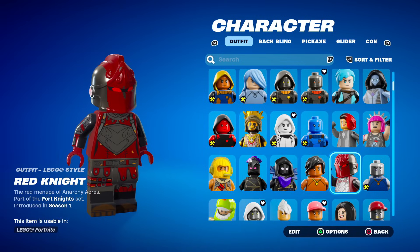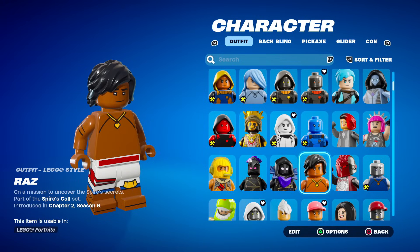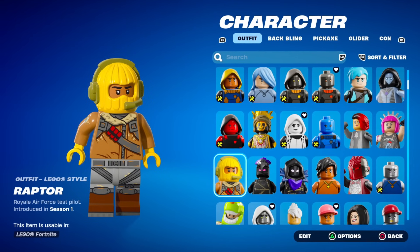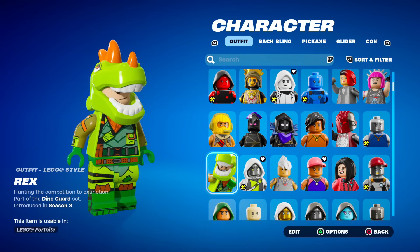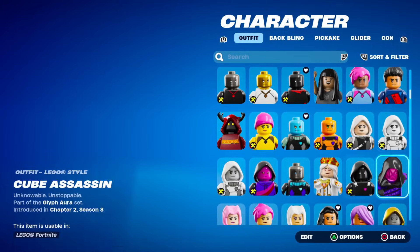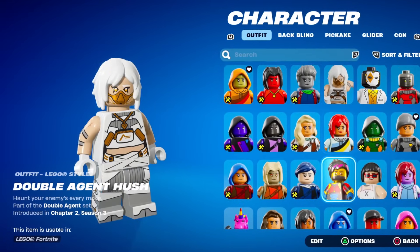Red Knight — I love the fact that skins with helmets, most of them, they actually kept them on. For example, Raptor — they kept his mask on, which I think is super unique. Rex as well — they got the dinosaur head. Guys, I literally have way over a thousand skins, so we probably need to get going on some of these.